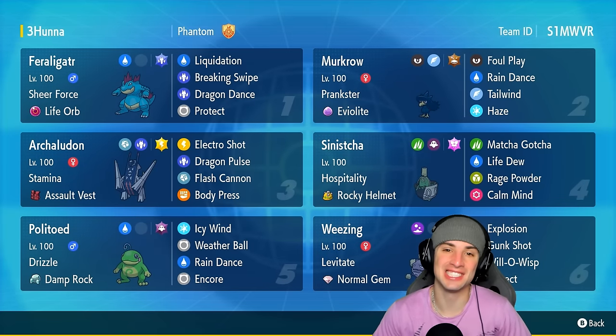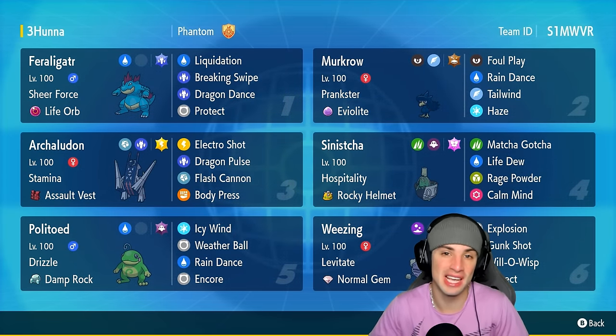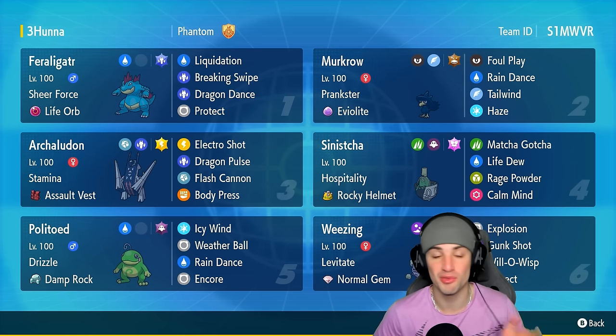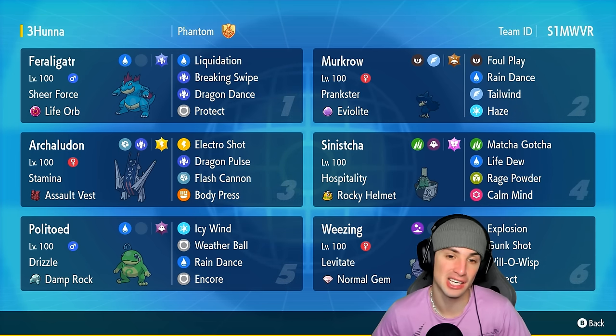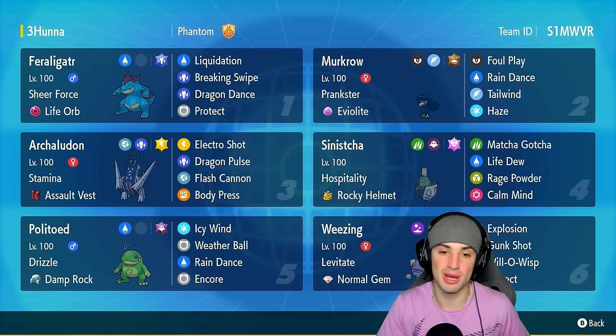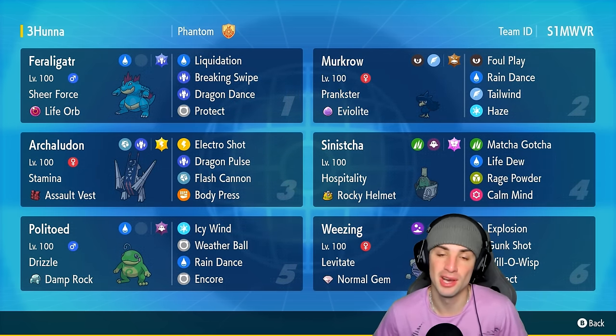What's going on YouTube, Jeans here, welcome back to the channel. In today's video we got ourselves a dragon dance Fraligator team for ranked Regulation H. I haven't used this Pokemon in a good bit so I'm super excited to be using it, hopefully setting up some dragon dances today. Fraligator's got Sheer Force as its ability with the Life Orb as item, so it's here to do big time damage. It's got Liquidation, Breaking Swipe, Dragon Dance for that attack and speed boost, and Protect.